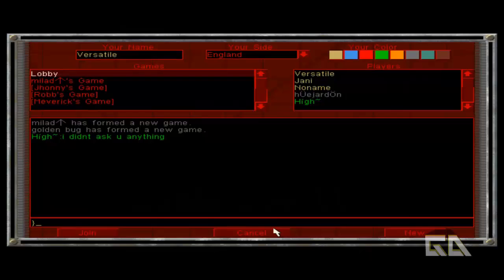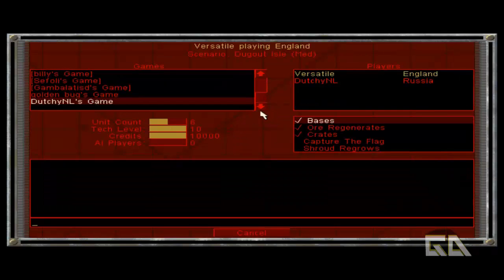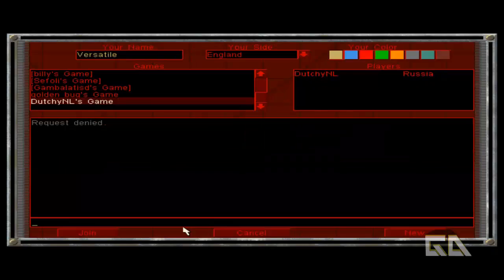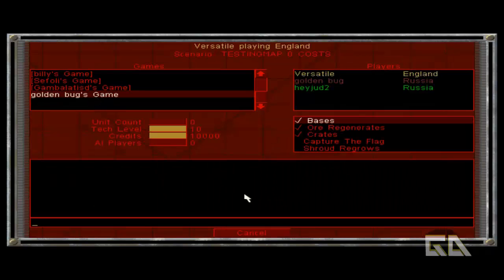Here we are in the main menu of the Red Alert lobby. We can see that people are making games. Let's join this new game here — Dutchies NL's game. I'm just going to wait. Request denied. Okay, let's go to a different game and see if this will actually be successful.